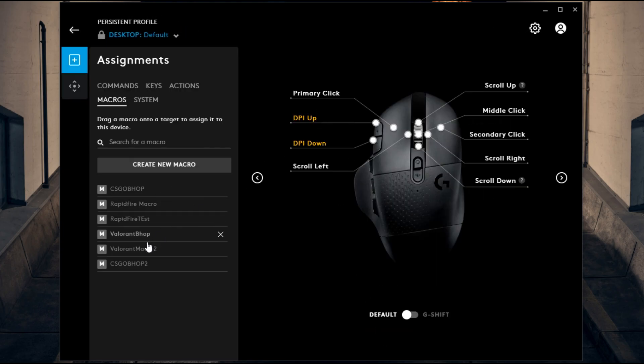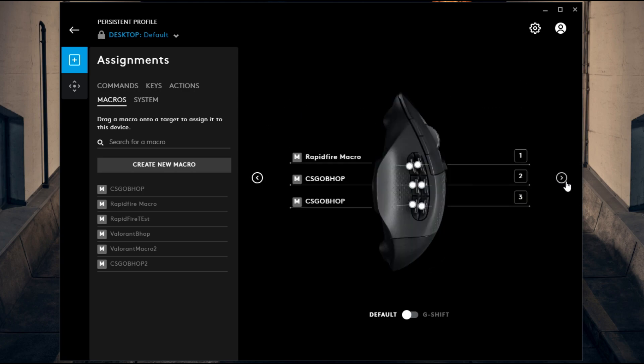Now to put this on your mouse, we have this macro right here that we just made — CSKLBHOP2. Go to whichever button you want. I like it on the side buttons. As you can see, I have the old macro on these two keys, so I'm going to drag this one on here. You can drag it on any key. This is not my main mouse anyway — I use a Razer mouse; this is just to make tutorials for Logitech mice as well. Once you drag it to whatever key you want, you should be good to go.